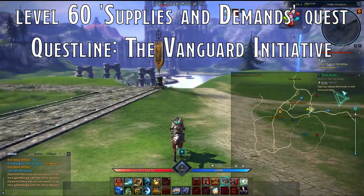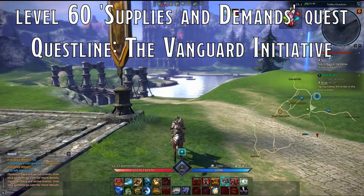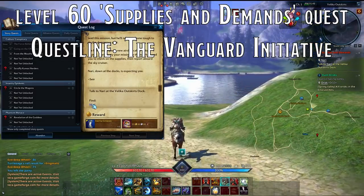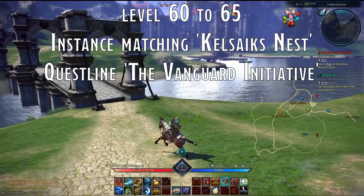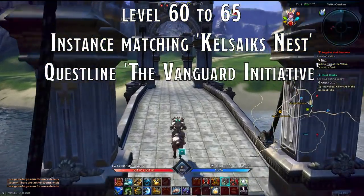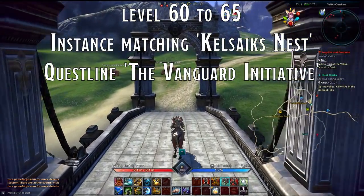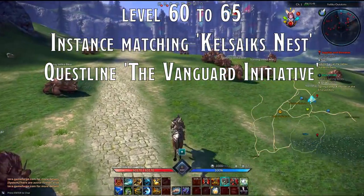The Vanguard Initiative questline is essential. It will be slow, but provides constant experience, gives you all the leveling items you need, and eventually leads to your apex class. To recap: 60 to 65 will be instance matching for Kelsike's Nest as often as possible, and following all level 60-plus questlines, focusing on the Vanguard Initiative and all quests it leads directly to.